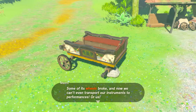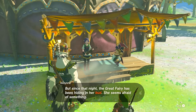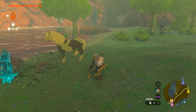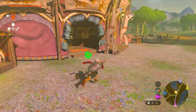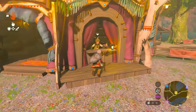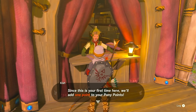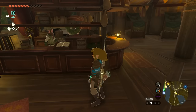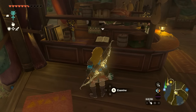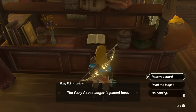The musicians want to fix up their wagon called the Breezer so they can reach the fairy and play their music. To pull this wagon, you first need to grab a horse if you don't have one already. Second, you need to redeem pony points in order to grab a towing harness. Pony points are very simple — just talk to one of the stable people for the first time. You can find stables all throughout Hyrule, and you can even sleep at the stable to get another point. Once you get those points, activate it from the pony points ledger and receive your reward.